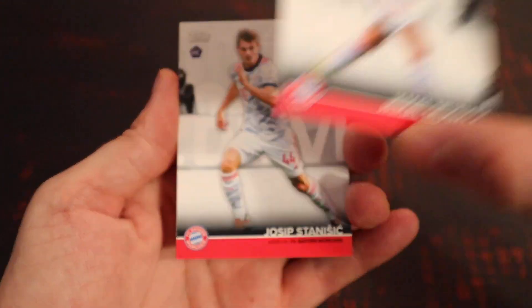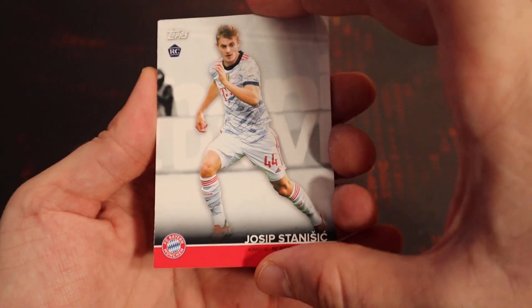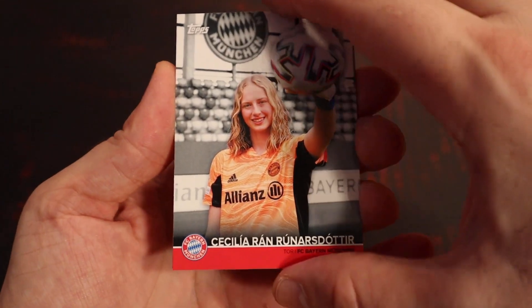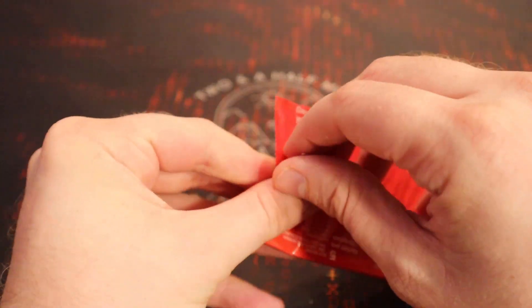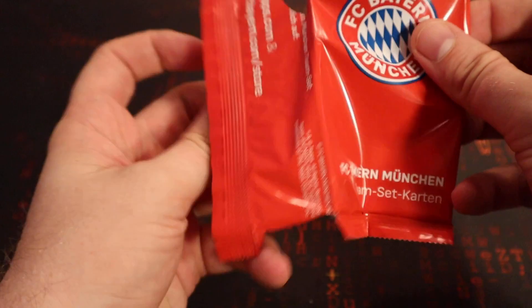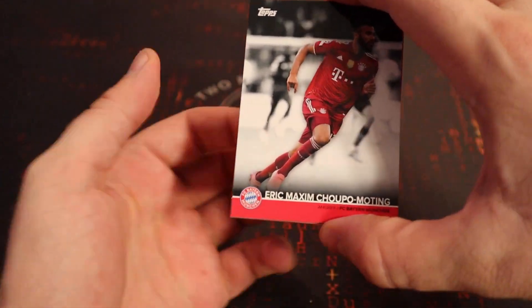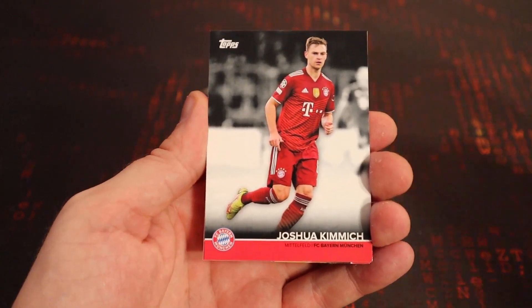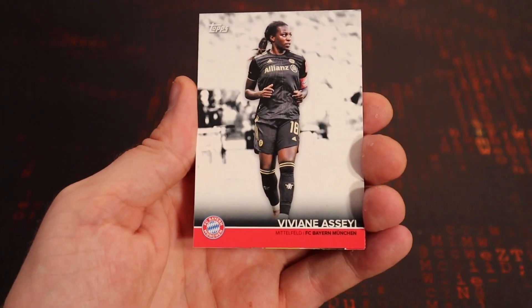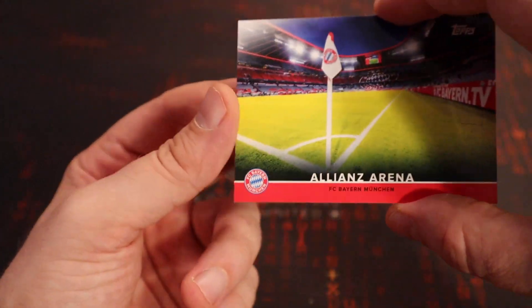There he is — Jamal Musiala, excellent young player. Stanisic, Nianzu, Rúnar Dóter, and Fugler. Classy packs. Choupo-Moting, Kimmich — excellent player — Zad Razil, Essay. And there's the Allianz Arena — beautiful stadium in Munich.